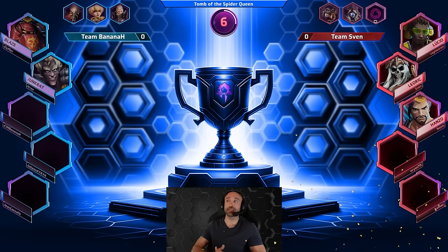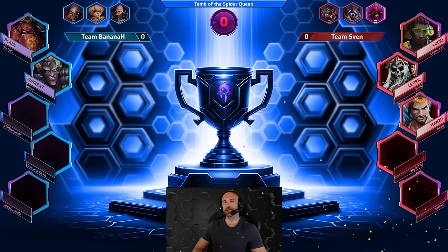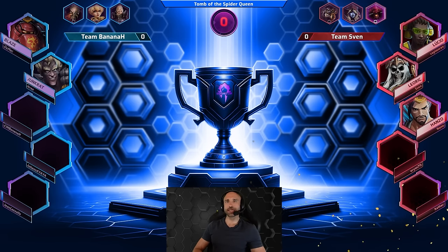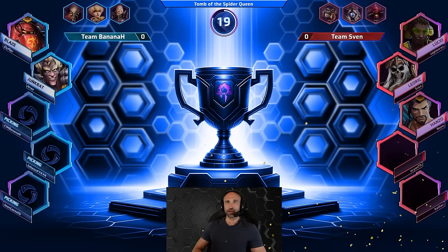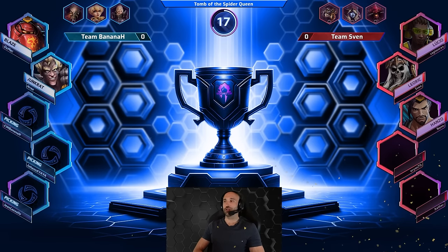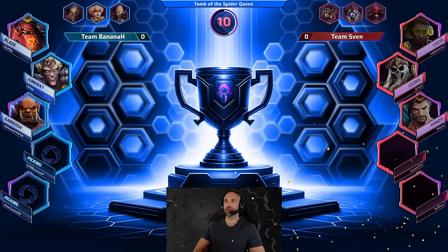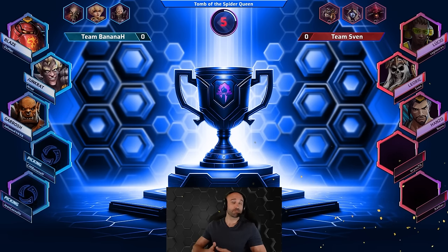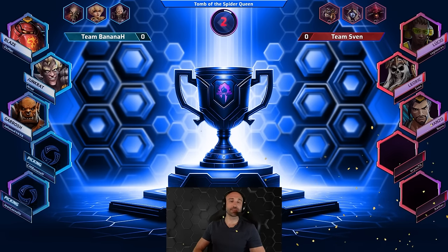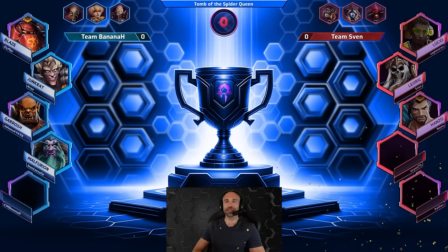Heading into game number one of this series — our best of three — we have Lucio and Hanzo already locked in. It seems like Team Sven is going for the good old Team Overwatch strategy, only breaking that mold a little bit with Leoric. We have Blaze and Junkrat on the other side. Team Banana H is now trying to get Blaze out. I was also asked not to call Okmek 'Okmek' — it's FancyPants, playing on a borrowed account since he doesn't have all the heroes on his own. Garrosh and Malfurion are in.